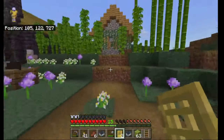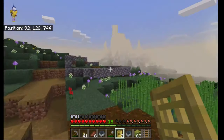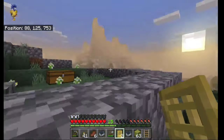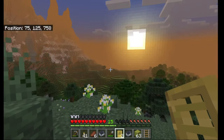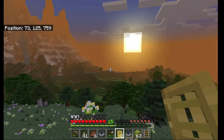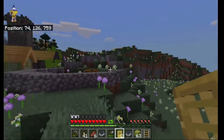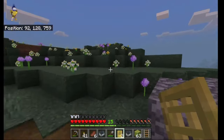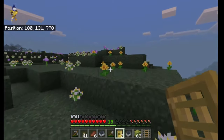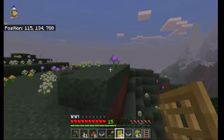If you look in the distance while the sun is setting, there's a nice little ridge — a nice little plateau — where I'm going to stick an iron farm. It's over a hundred blocks away which is perfect. Then we're going to move our villagers before it gets too dark. We're going to move our villager breeder over yonder.